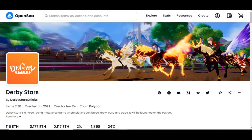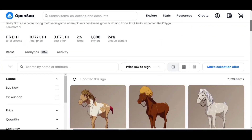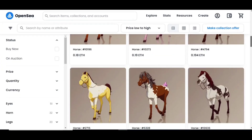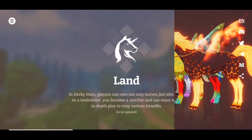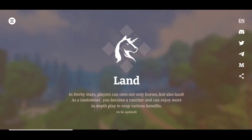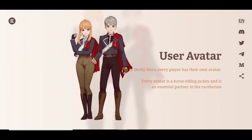Here we have Derby Star's official page on OpenSea where you can find different horse collections. Players own a variety of NFT horses and race them in Derby Star. Horses are the key element of the game and breeding them produces a variety of offspring. In Derby Star, players can own not only horses but also land. As a landowner you become a launcher and can enjoy more in-depth play to reap various benefits. Every player also has their own avatar — every avatar is a horse-riding jockey and is an essential partner to the racehorses.